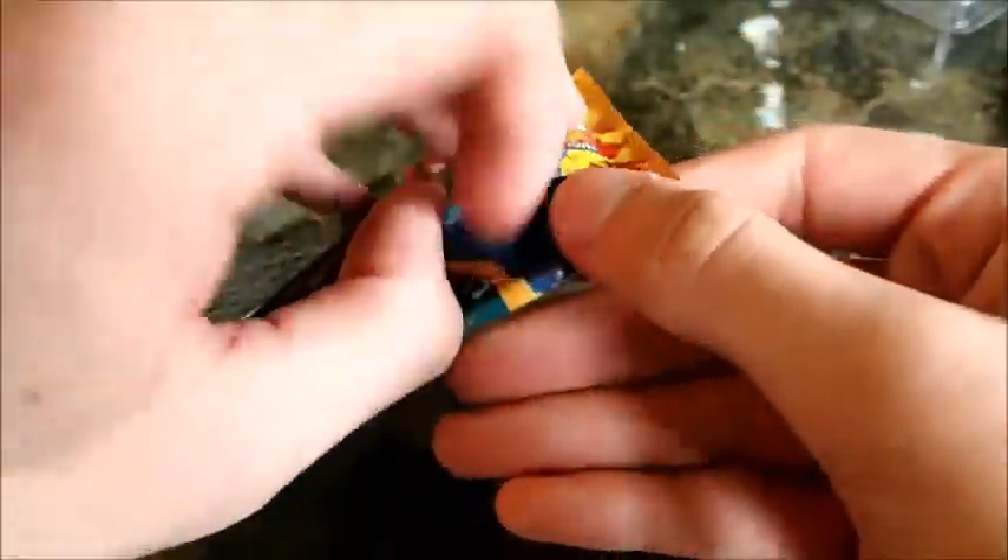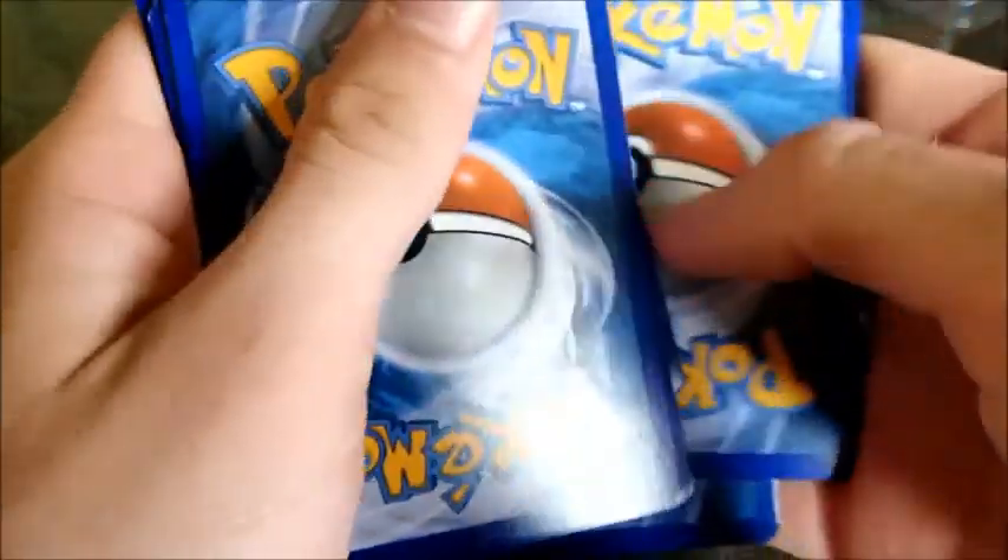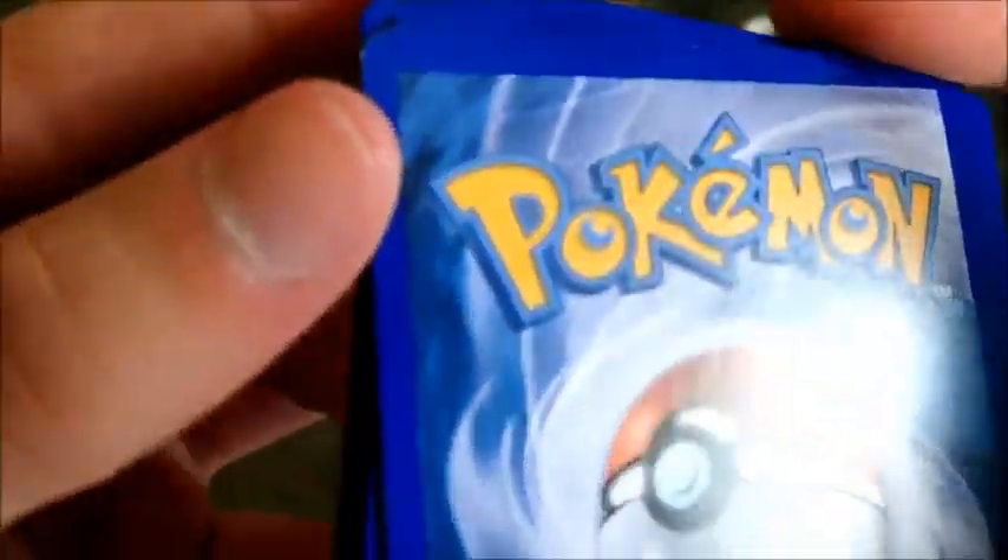Okay, we got Mega Charizard Y — he usually gets the goods in him. Full Arts are the norm for you, so I'm expecting goods. Is it just me, or are the corners on these cards always a tiny bit off? I don't know.